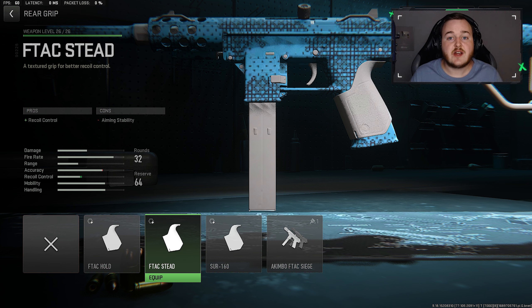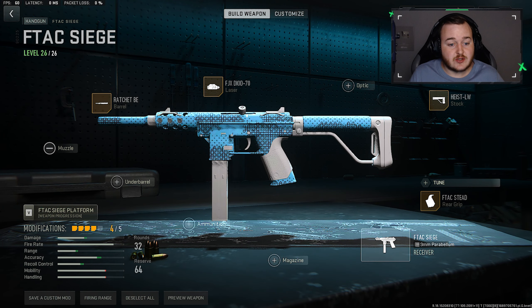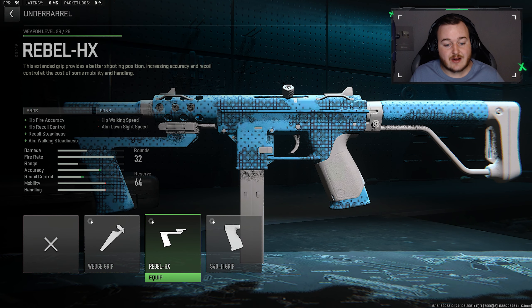For the rear grip, we're adding the F-TAC Steed. This gives us a little more recoil control, making the weapon calmer and easier to control at longer ranges. Up close you won't have to worry about it, but in medium and far range gunfights accuracy matters. Whether you're using this as a secondary with a shotgun primary or with a riot shield, you need the recoil control.